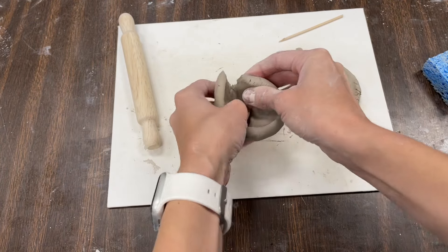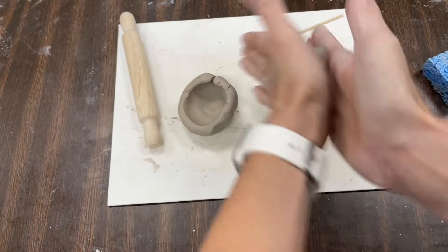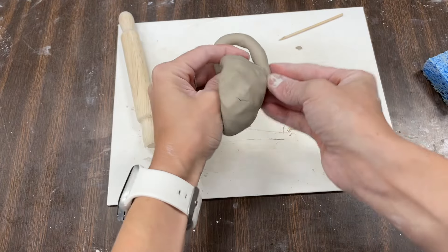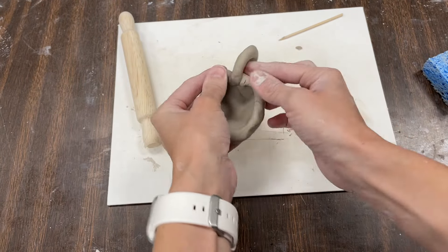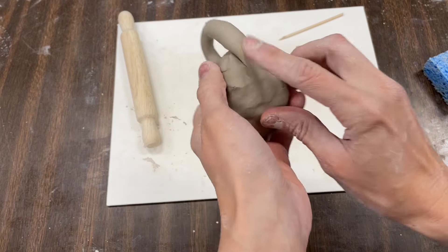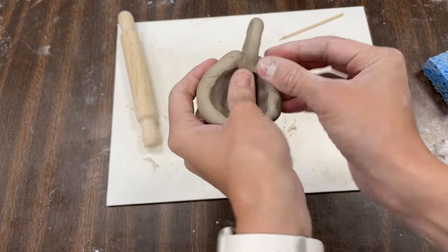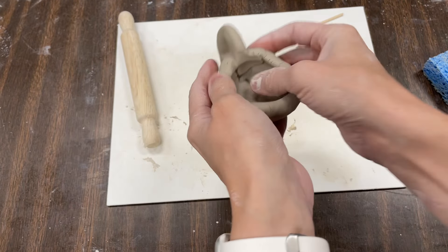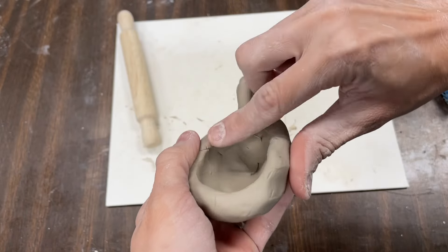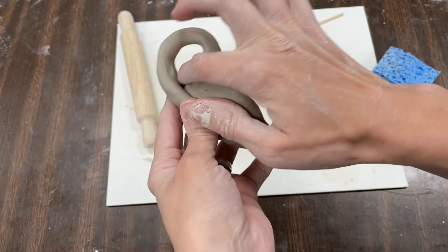I'm going to take some clay and make a coil. I made a cup! I need to smooth this out some more — use my finger to smooth it all out and join the clay together. Look at those cracks in there. The sponge is a nice tool, but I think my finger is my favorite tool.